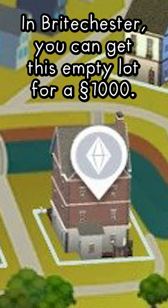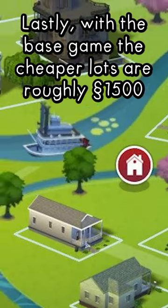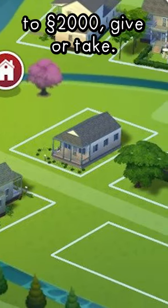In Brightchester, you can get this empty lot for 1,000 simoleons. If you delete this park and change it to a residential lot, you can get it for free. Lastly, with the base game, the cheaper lots are roughly 1,500 simoleons to 2,000 simoleons, give or take.